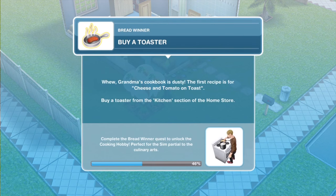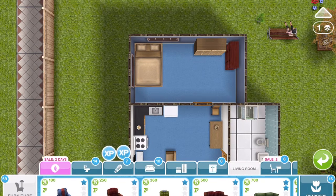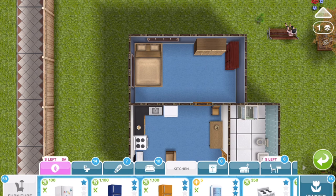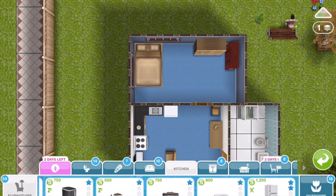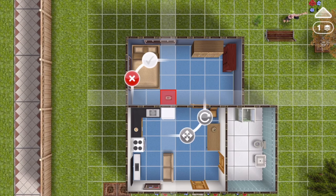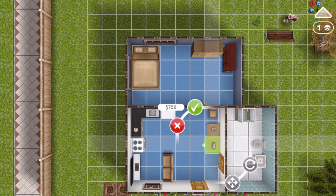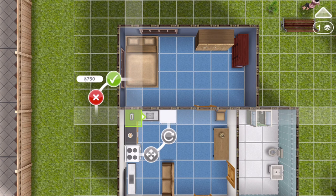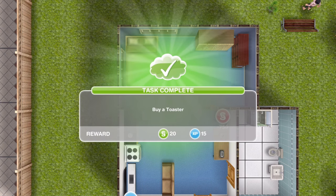The next thing you need to do is to buy a toaster. The first recipe is for cheese and tomato on toast — buy a toaster from the kitchen section of the home store. Go into the home store, then the kitchen section, and buy a toaster for 750 simoleons. Make sure Sims can access it — if you put it against a wall with no arrow showing, Sims won't be able to access it. Task completed — buy a toaster.